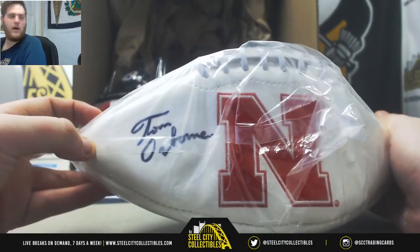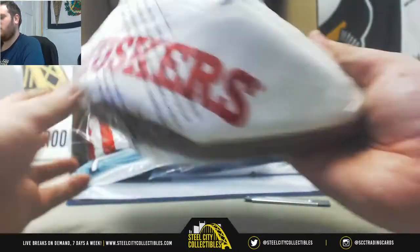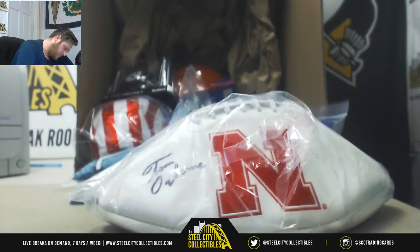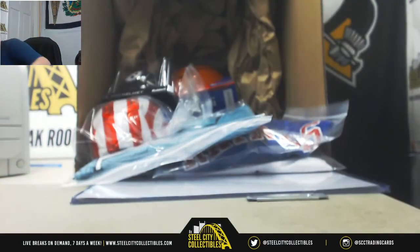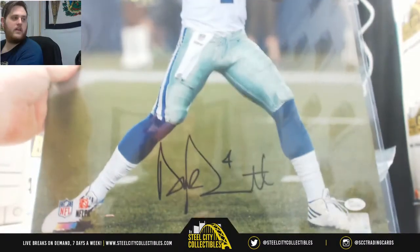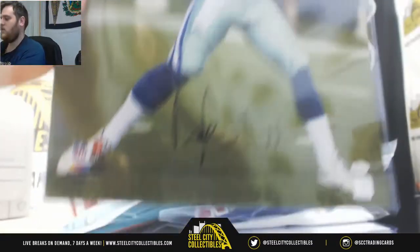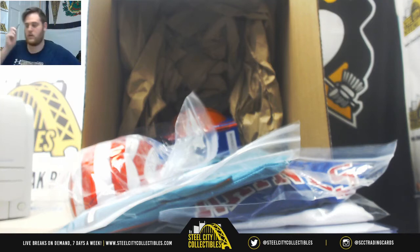Starting us off, looks like a Tom Osborne auto from Nebraska — Cornhuskers. Tom Osborne signed football as our first prize. Next up, a Dak Prescott 16 by 20. Nice — some nice football stuff coming out of the gate.